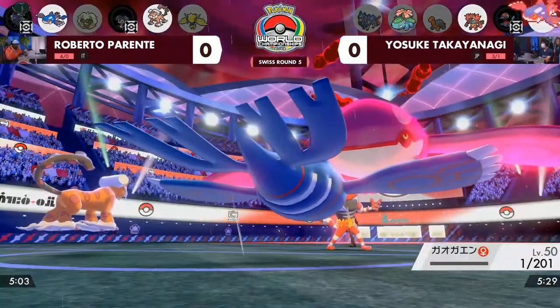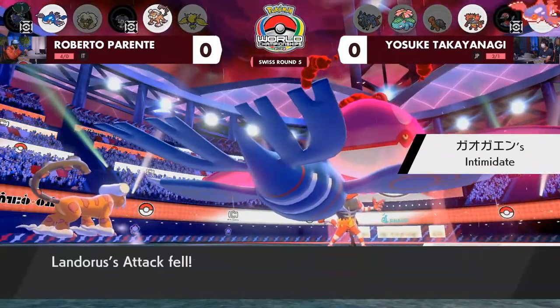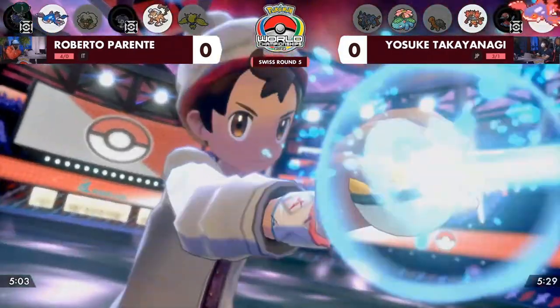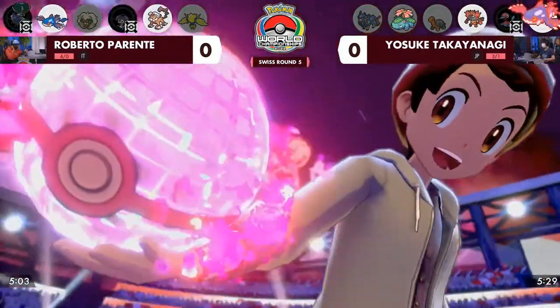Yosuke still has some pivoting, and there — the Incineroar that hung on from its Focus Sash gets to come in with Intimidate to drop Landorus's attack. That's going to be big, especially when you're looking at a Dynamax here on Roberto's side that hasn't been used yet — and it could be that Landorus.